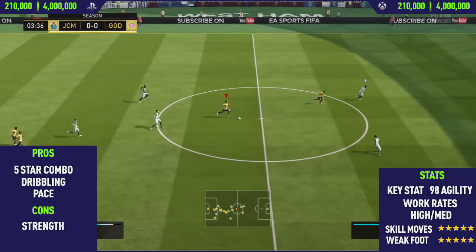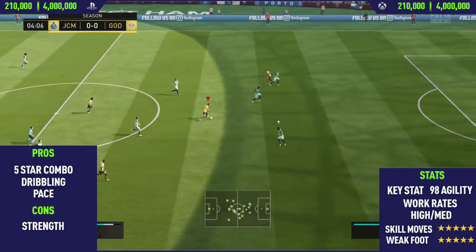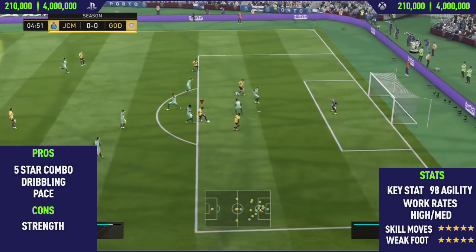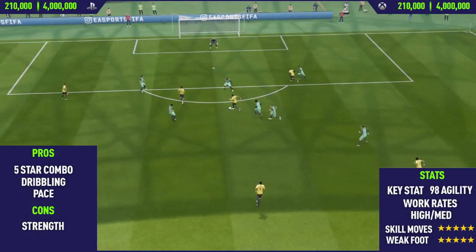The final goal with Neymar: we do a pirate skill move, a spin, another pirate skill move, a scissor, a ball roll inside, then the new spin move, another spin, and then a ball roll to finish it past the goalkeeper for a really, really nice goal.